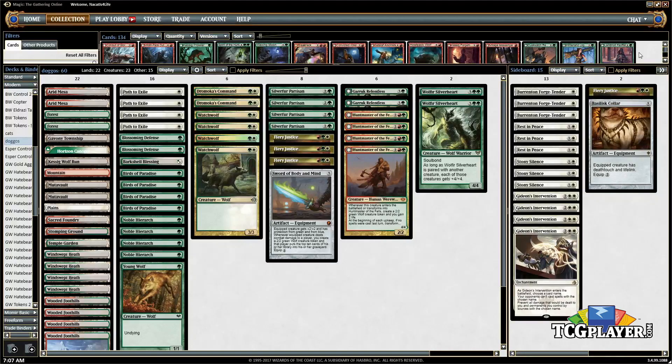Hello, this is Craig Wesko recording for TCGplayer.com, and today we're doing something a little fun. We're going to be playing Tribal Doggos in Modern. A couple weeks ago I brought you Tribal Cats for Modern, so for all you dog lovers out there, we have a dog deck today. It's not exactly Tier 1, but if you want something fun for FNM, this is reasonably competitive and super fun.